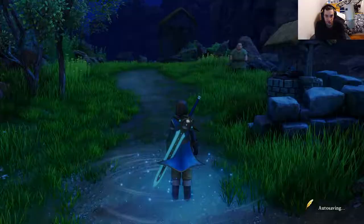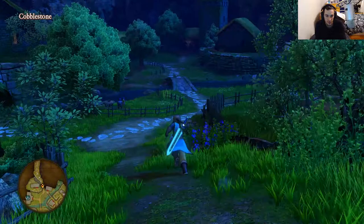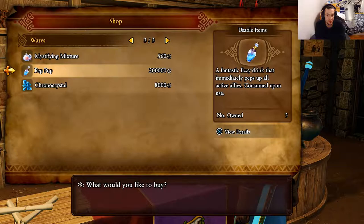Next we're going to teleport right to Cobblestone. You're first going to need to have rebuilt the town so that we can talk to Dirk at the item shop. Let's head right down to the item shop here and we'll talk to Dirk so that we can buy Pep Hops — 200,000 each — and Chrono Crystals. This is where you get these two.